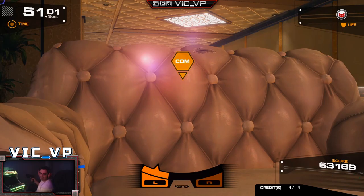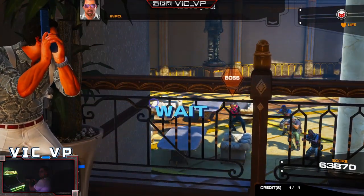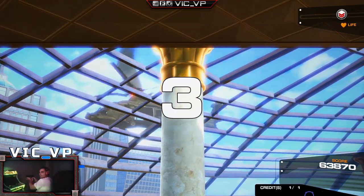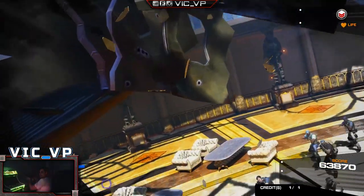I have mine set to .06 on sensitivity. Brad had his set to .05. Like he wrote in his post, you've got to play with it, do it for yourself, test it out. This is literally my first run right now. Using the right button on the AimTrack to dodge this helicopter.